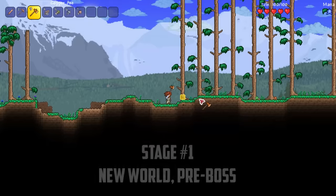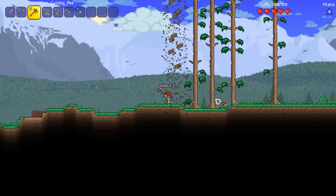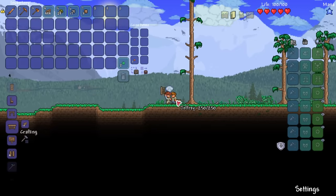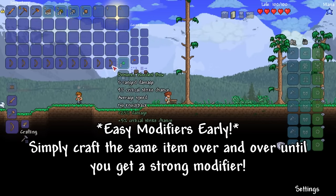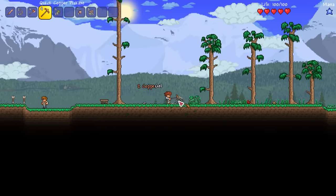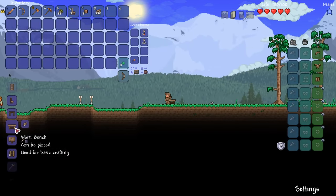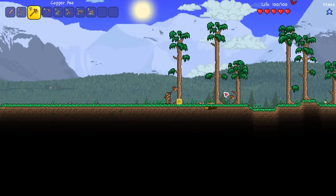We begin our adventure as most people do in Terraria by destroying the nearby forest to collect tons of wood. Did you know that you can keep crafting wooden bows until you get a good modifier on it? Wooden bows have no knockback so keep crafting bows until you get the demonic modifier. I make sure to craft some arrows and some wooden armor, and after collecting some gel from the slimes I upgrade our wooden arrows to flaming arrows for extra damage and the on fire debuff.